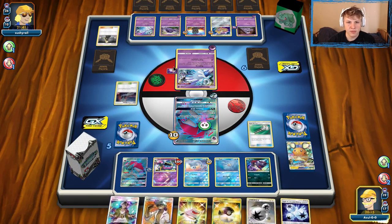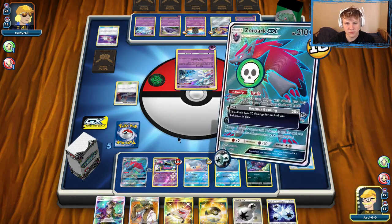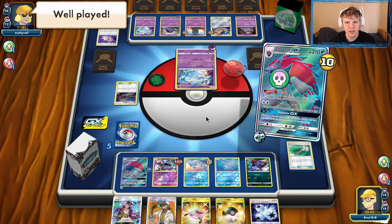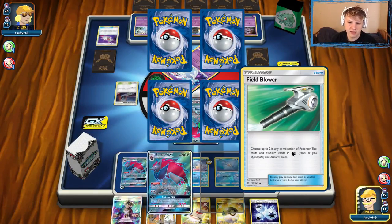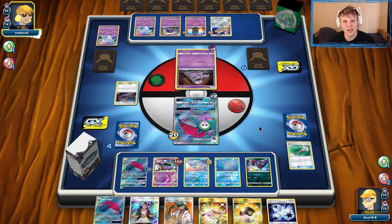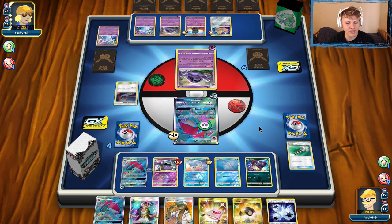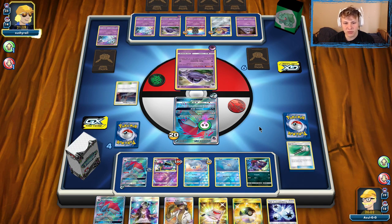There is the Field Blower — going to get rid of these Spell Tags and just go ahead and swing through this confusion. Not really too much risk involved. Going to throw another DCE down on this other Zork as well. Heads — nice! Cut through that confusion, take a knockout, go down to four prizes. We have these guys set up to be KO'd through Mew pretty much at any point. Then we'll be able to take those knockouts pretty much for free with Mew if our opponent ever clears up a board spot on our side — they kind of have to help us out there and knock something out on our side so we can get room to put Mew on the bench.